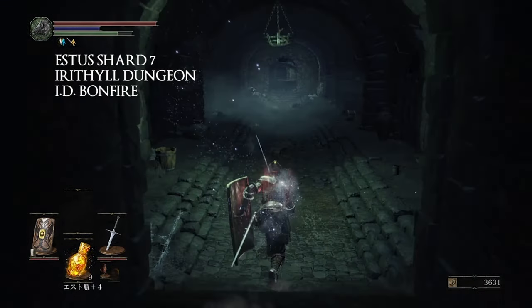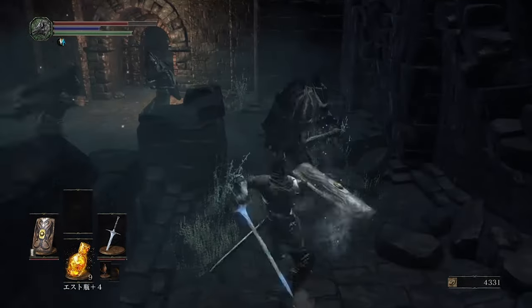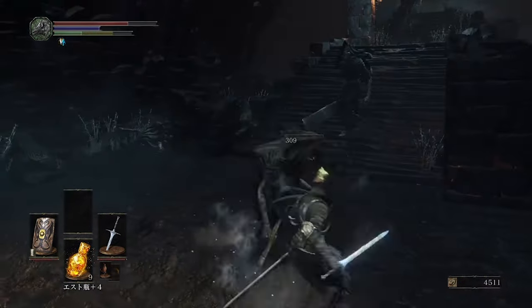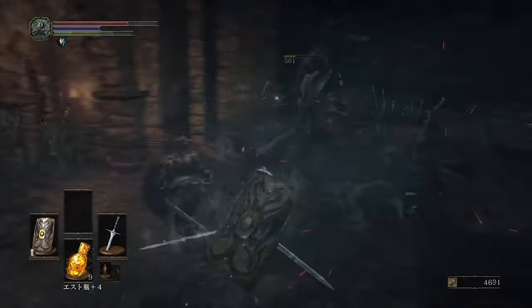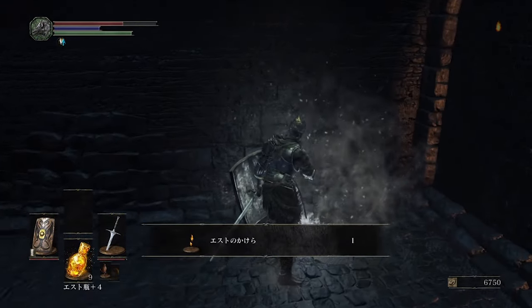Number seven is going to be at the Irithyll Dungeon at the Irithyll Dungeon bonfire. For this one you're going to want to progress through the dungeon normally, and once you get out of the dungeon and you pass some enemies on a walkway that are shooting arrows at you, you should find a mimic chest, and that mimic chest is going to have the shard as a drop.